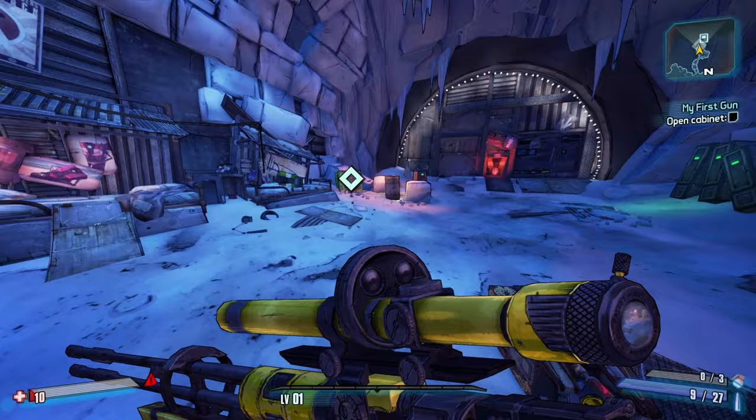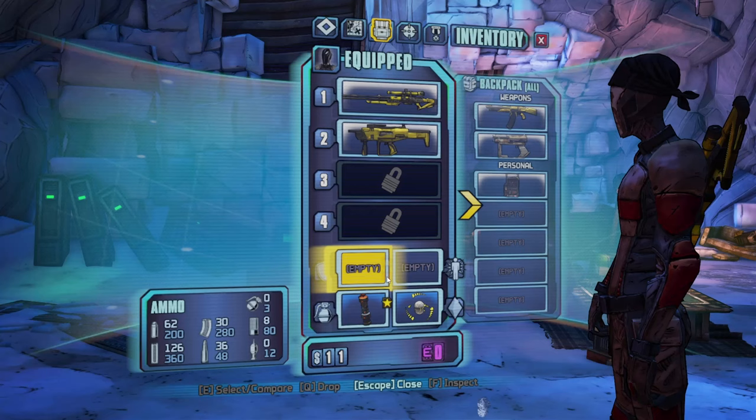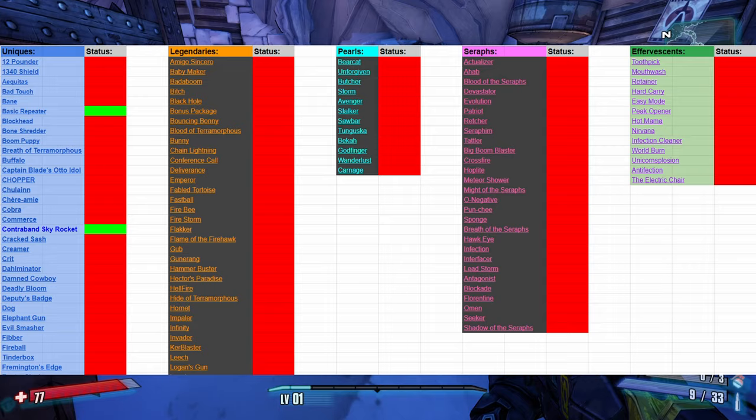We're going to grab the gun in the cabinet. This is a very special gun - the basic repeater is actually a unique weapon. That's our second unique, because we have the Skyrocket we spawned with plus the basic repeater pistol. Two uniques. I'll show you guys my awesome spreadsheet I made - it took me quite a long time to compile, so you better say nice things about it.